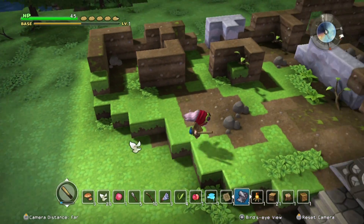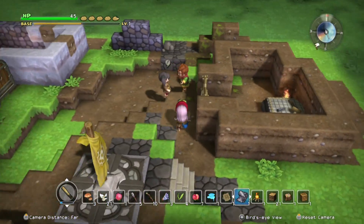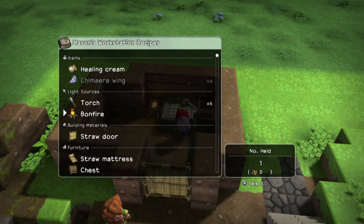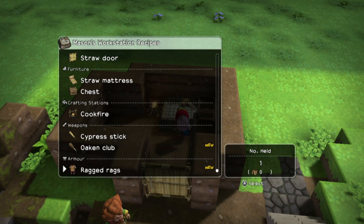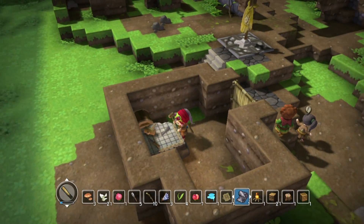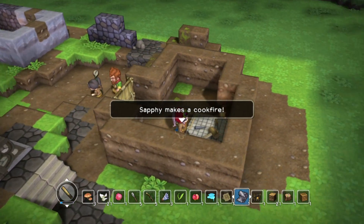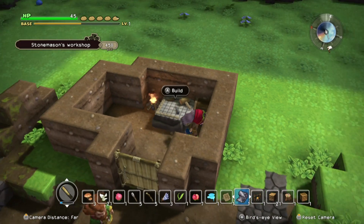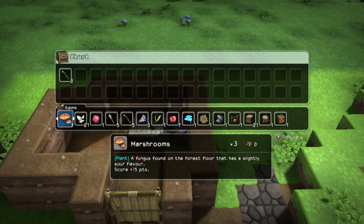I'm not sure if I want to break the land because I might want to even it out a little bit later. Let's go in here and see if we can build the cook fire we need to build. Okay, I made a cook fire. What else do we need next? I should probably put some stuff in the chest because I'm pretty full.